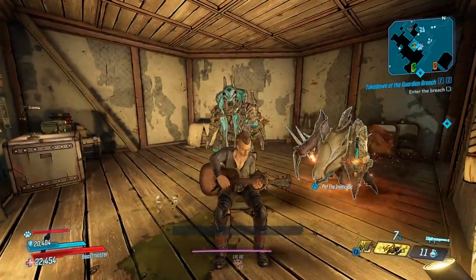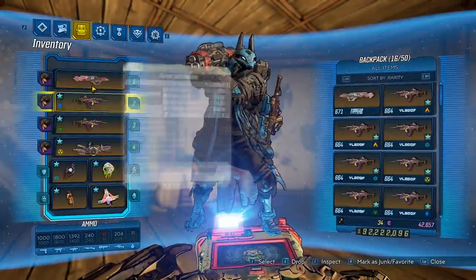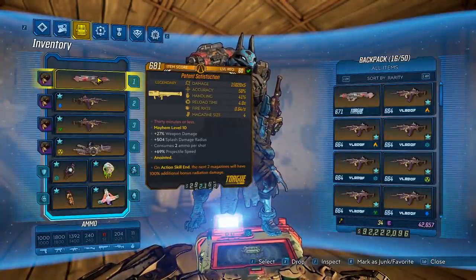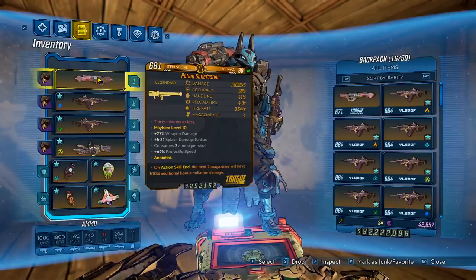Hey, what's going on guys? Jolts here, back with another item guide, and today we're going over the legendary Satisfaction. To get this launcher, you will need the Bounty of Blood DLC, and the enemy you want to farm is Vorduken. So yeah, let's head over and get this rocket launcher.